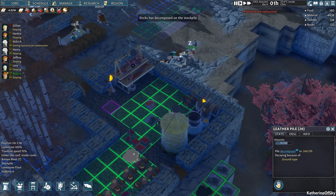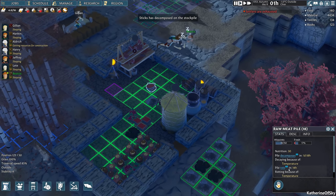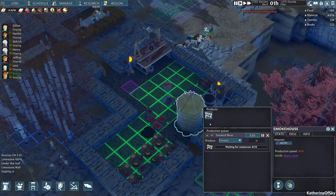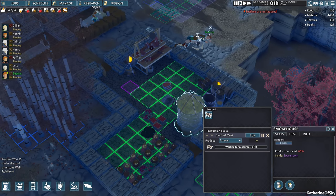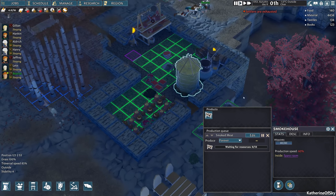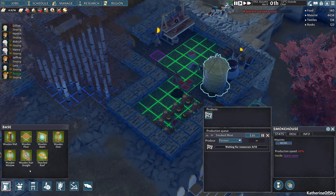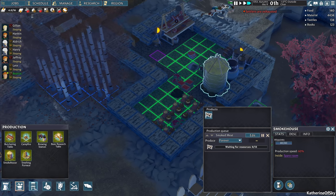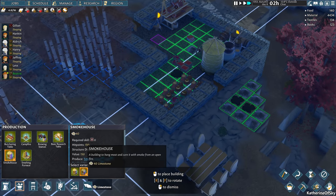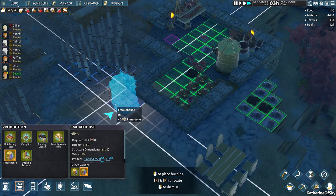We do have some very major issues — like that meat that we had, it rotted. This pile of meat is rotting in 14 hours. The smokehouse is kind of a really enormous structure, so I'm thinking we might put some outside. I forget if it needs to be cooked within the smokehouse or if it can just work on its own. We need to make several smokehouses. We can make some out of limestone, which would be really nice. Let's go ahead and get a couple of these made.